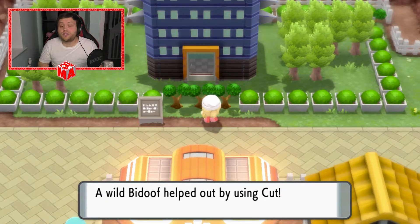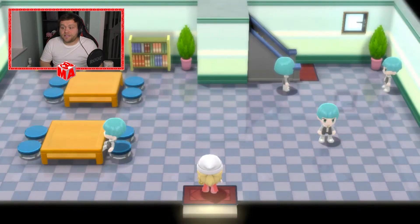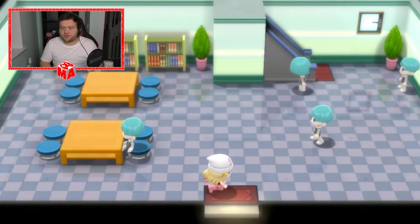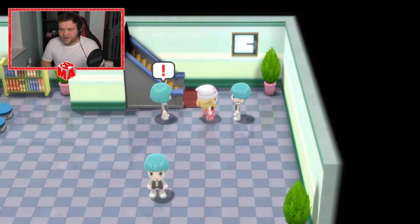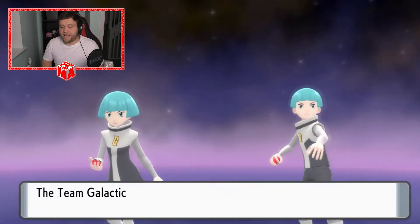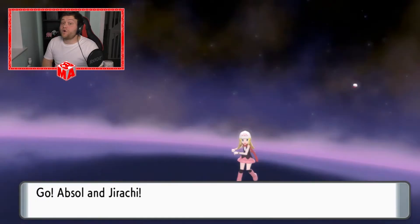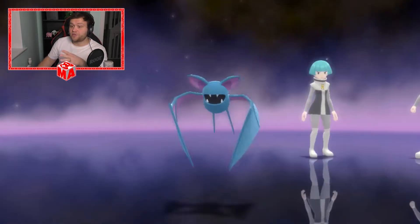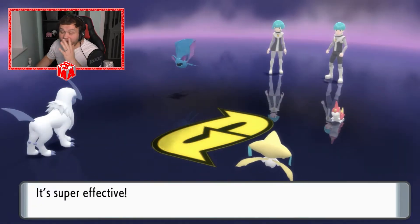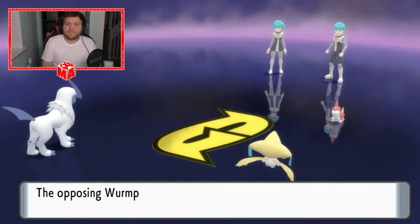We can now use Cut on the trees that are stood outside the Galactic Tower. Bidoof coming to help us out. Now, if you guys haven't seen the last episode, we're doing this to try and save the biker. Looks like this could be a duo battle. Team Galactic Grunt and Team Galactic Grunt again — two grunts. Wormpool and Zubat come out. We've got Absol and Jirachi. We should be able to one-bang the Zubat at level 14 — we've been fighting level 30s. It's embarrassing for Team Galactic.